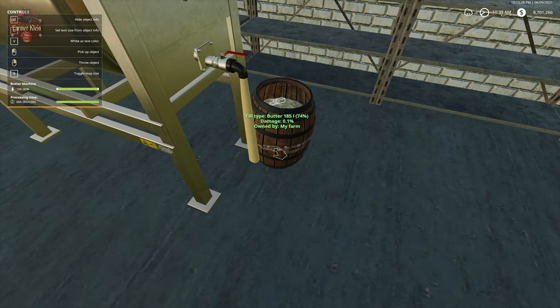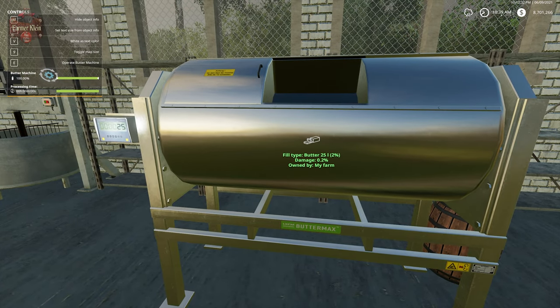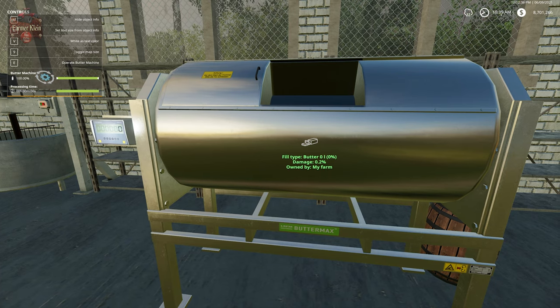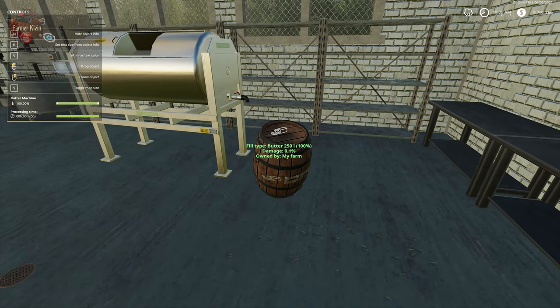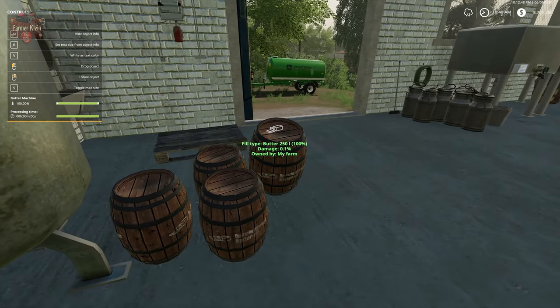Once the machine is empty, put in another 1,000 liters of milk, jump in, start it, and get it spinning. One minute later, you've got another 1,000 liters of butter. If you have another four barrels ready, you'll have eight barrels of butter.